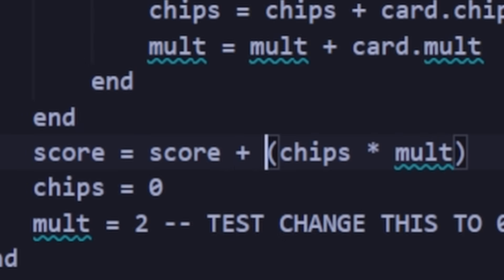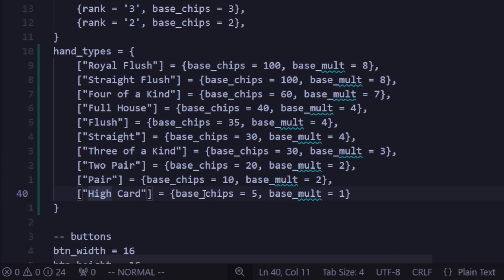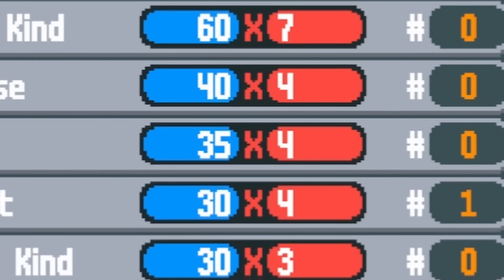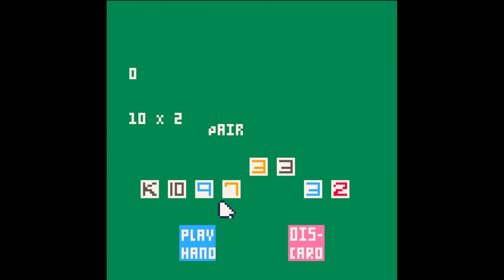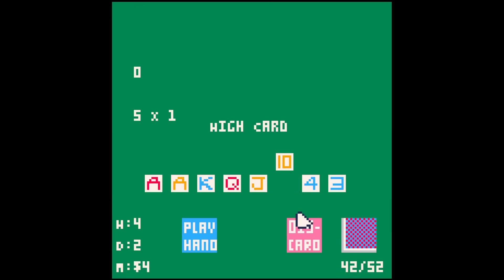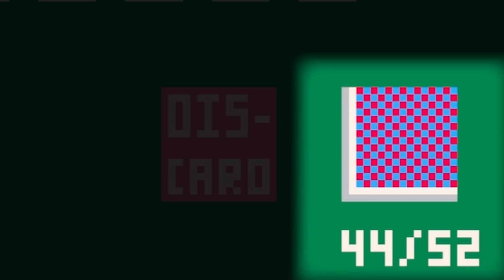I also added the ability to score the hands. I just implemented adding the hand type to the score — it'll add whatever the base chips and base mult is. I basically just copied the same values from the game itself. So if I click three, we should see we're scoring a high card: 5 times 1. Then a pair: 10 times 2. Then a three of a kind: 30 times 3.